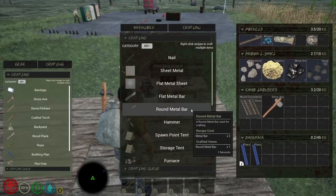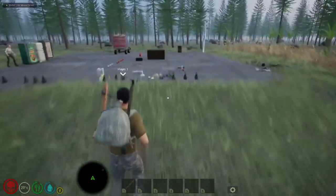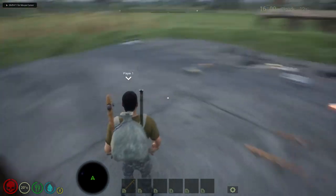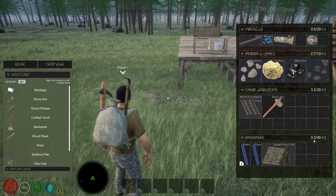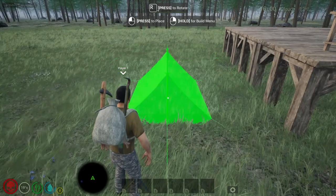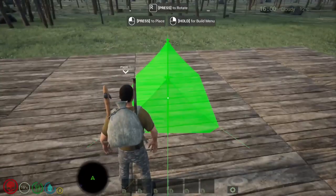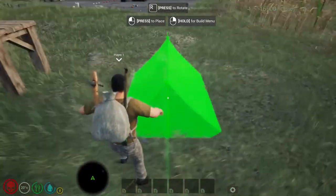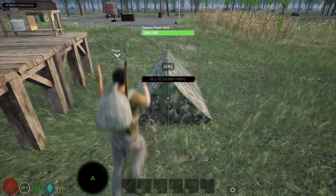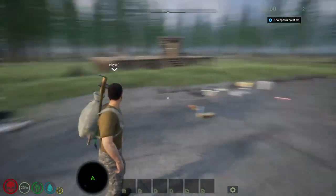You can also craft a spawn tent so that when you die in the world you can spawn back at a location you've set. You can rotate the tent and place it either outside or inside the base. Then you name the respawn point and set it, and that's it.